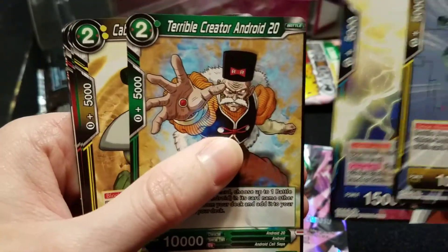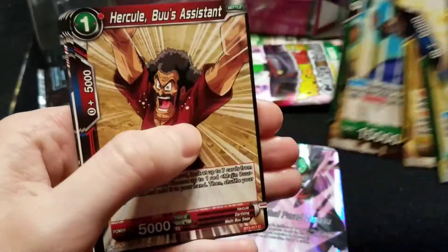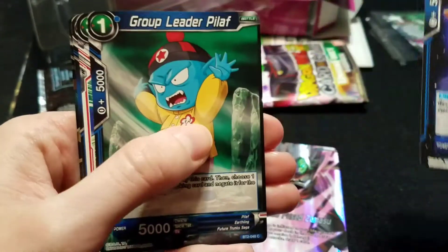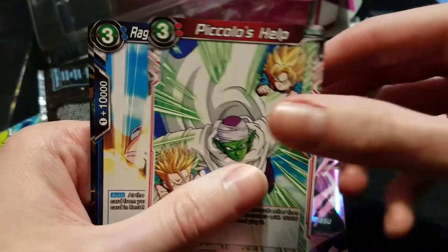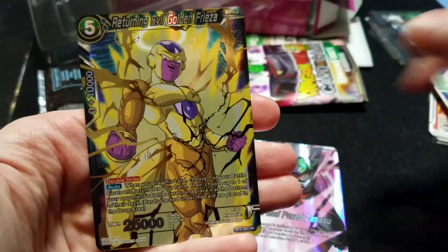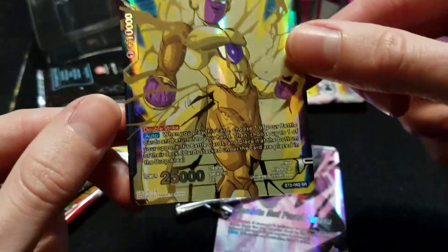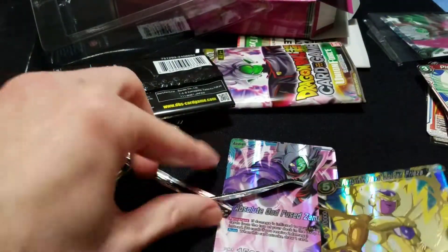I like the Android cards. It'd be nice to get the Multiplication Cooler because everybody needs a ton of those. These cards feel really nice and I like how you get 12 in a pack — definitely makes things worth it. So there's the Returning Evil Golden Frieza. That's the super rare.